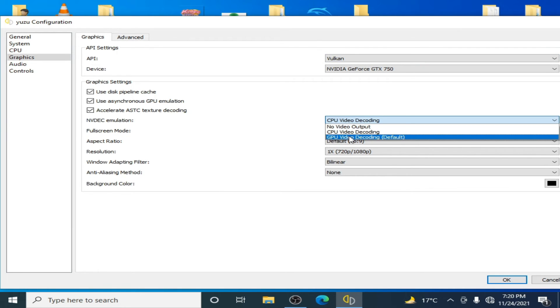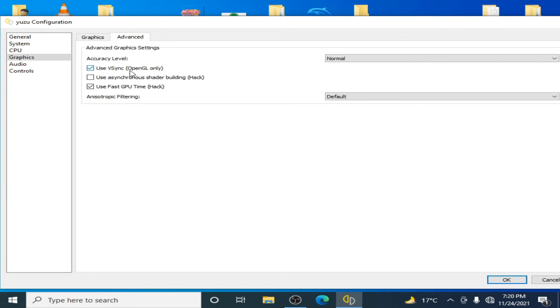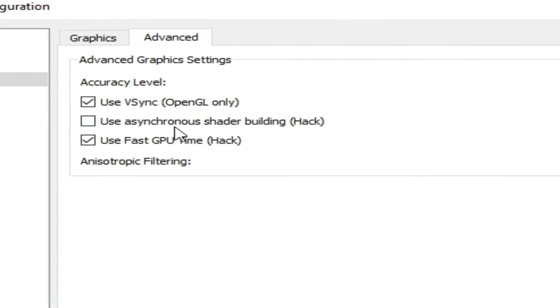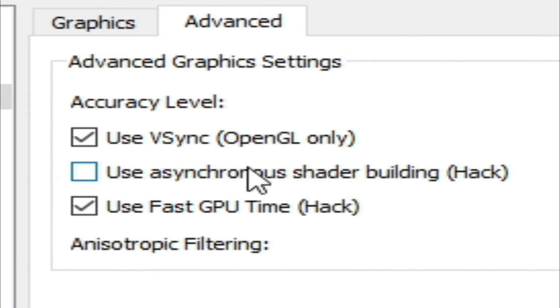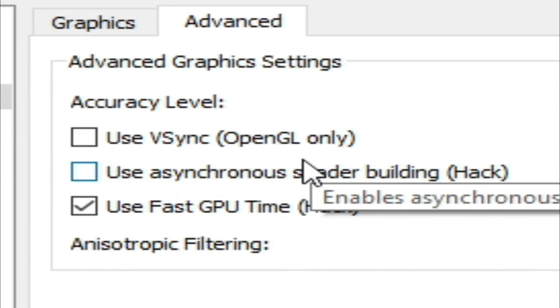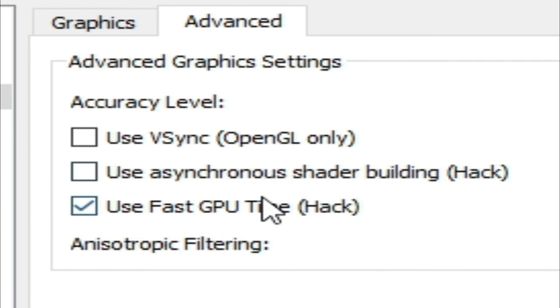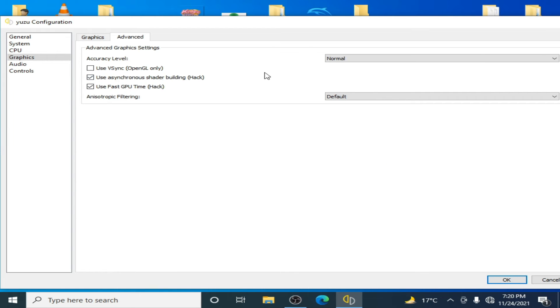Select GPU decoding and go to Advanced. It's very important: if you are using Vulkan, disable the OpenGL-only option — uncheck it. Check the accuracy option and select High. Then go to Controls and check the required option.